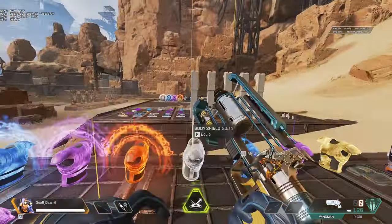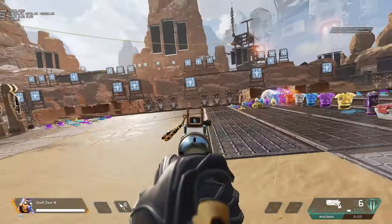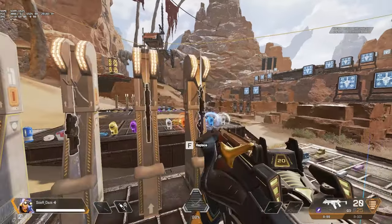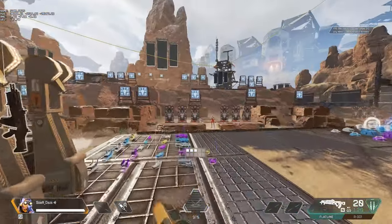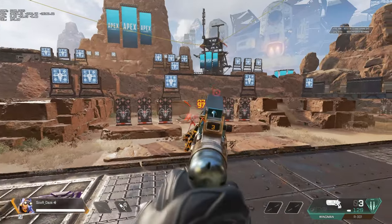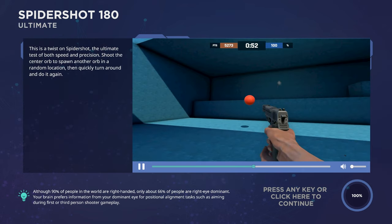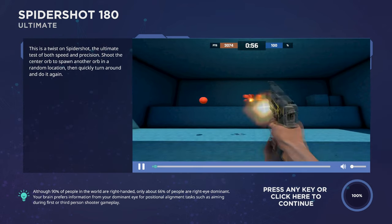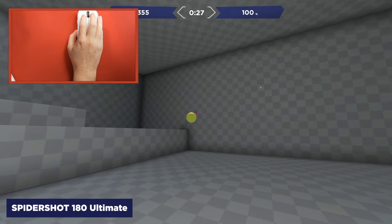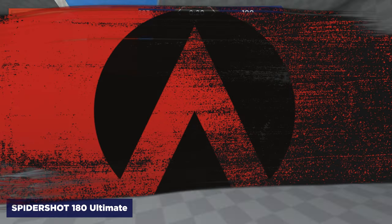When moving around the test range, the biggest problem most newcomers have on Apex is their lack of ability to do a 180. This is a major problem when you're looting and moving around — your ability to do a 180 in Apex Legends is very important. Look at me looting in the test range, grabbing a gun off the shelf and then flicking to what is behind you. Most new to Apex have sensitivities set too low or lack control. A great AIM Lab scenario to use is Spider Shot 180 Ultimate — it is very helpful for flicking back and forth and balancing that sensitivity. Find that perfect 180 movement and refine hitting those shots.